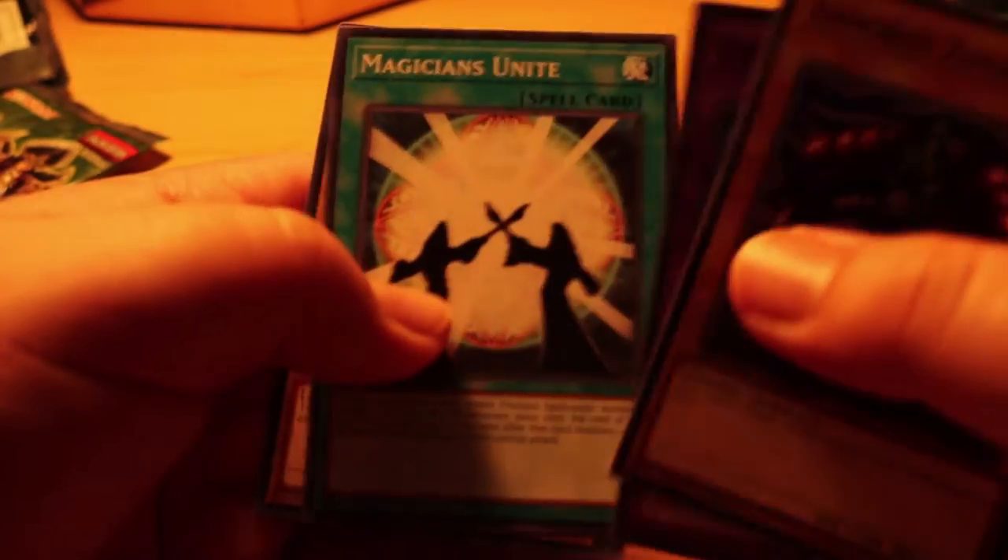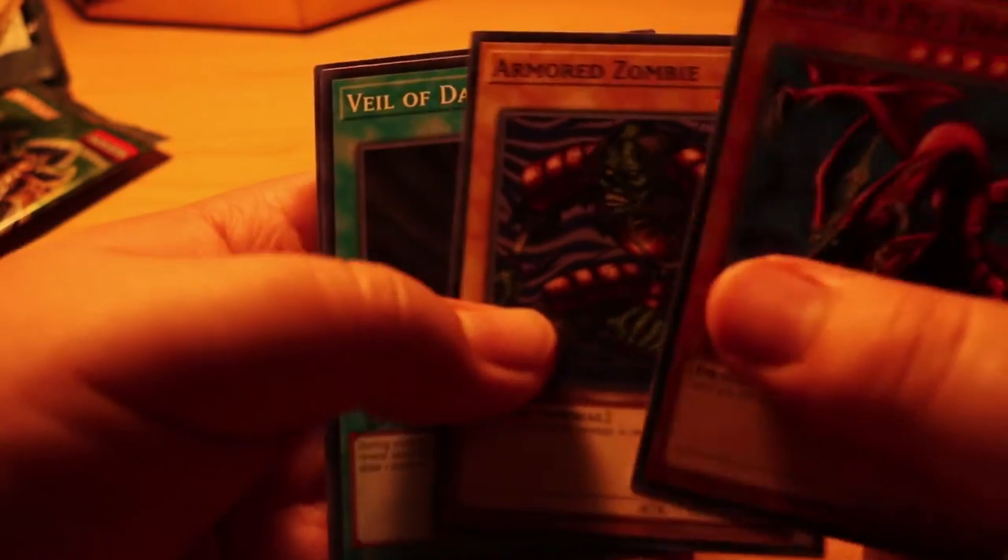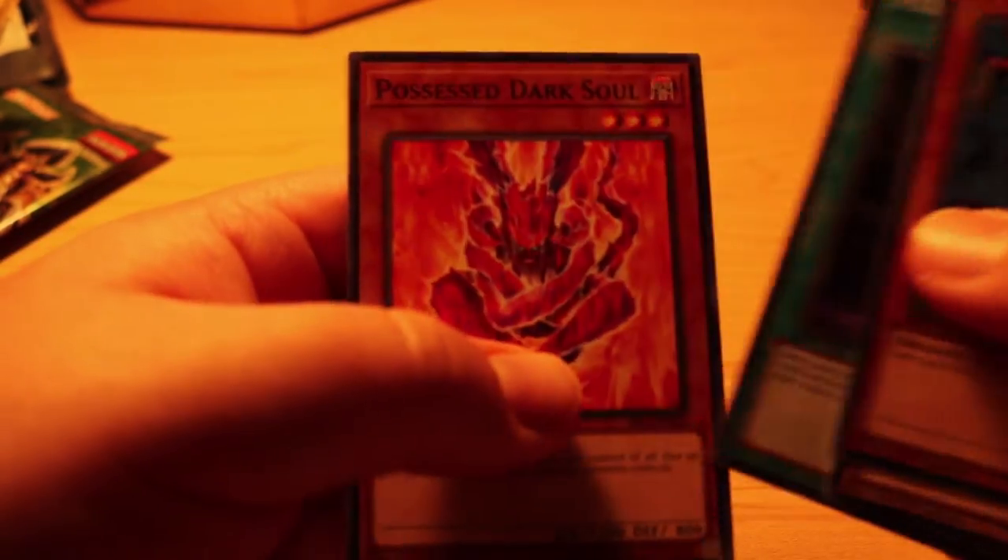Out of the common rabble of the commons! Next pack: Armored Zombie, Great Mammoth, Magician's Unite, and Magical Ghost. It seems they're mostly commons with only a select few being any kind of foil or rare variety. Then: Harpy's Pet Dragon, Armored Zombie, Veil of Darkness, and a Possessed Dark Soul — come on!